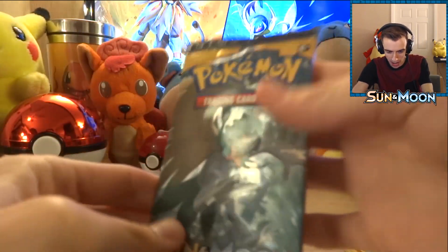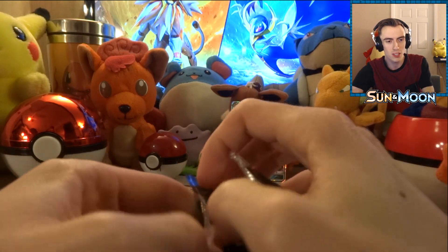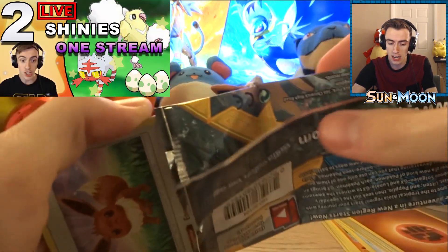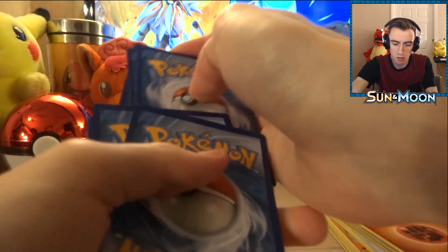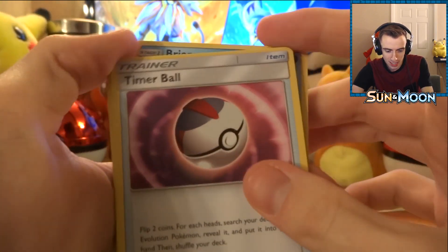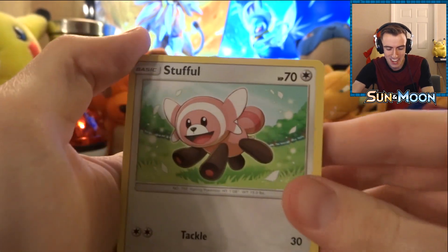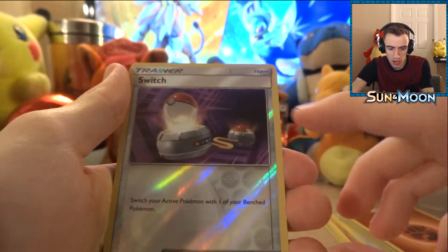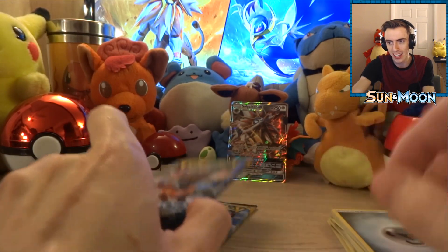Alright, next one is Decidueye. I actually went with Litten for my starter, but Decidueye and Primarina are really cute too. We just got a shiny Litten in the video game — go check out my two-in-one shiny stream. Okay, three from the back, put them in the front. We got another Poliwhirl, a Brionne — super cute — a Timer Ball, an Eevee, a Stufful, a Litten, a Torkoal, a Yungoos, our reverse holo is a Switch, and our regular rare is a Hariyama. Plus a metal energy. Not bad — I'm still super hyped we pulled a GX.